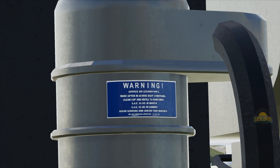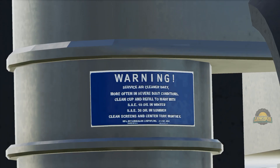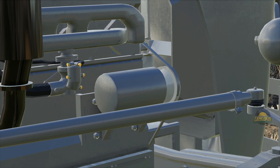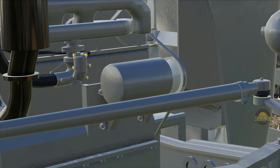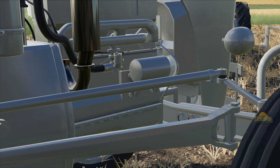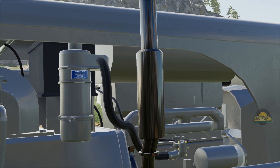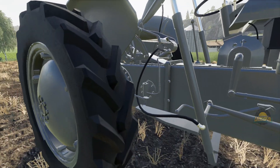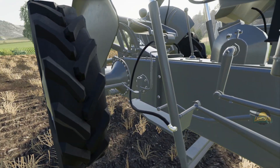Yep, there's the oil. Carburetor - probably an updraft carburetor. And that'll be a dynamo, not an alternator. Pretty sure. Very glossy exhaust as well. So much hidden detail.